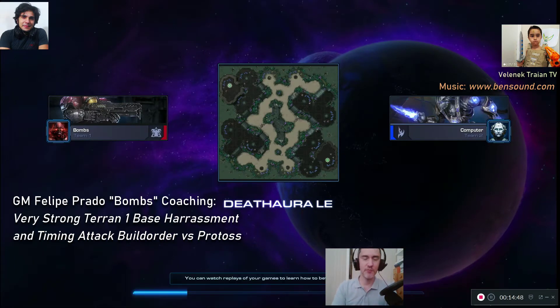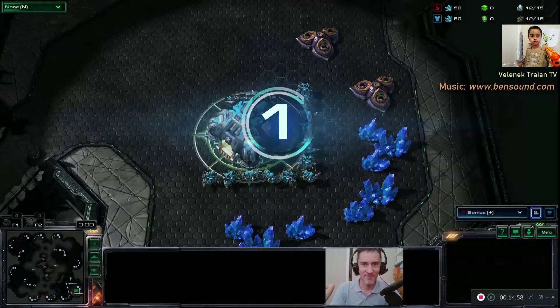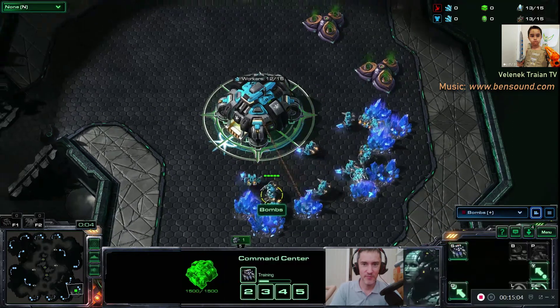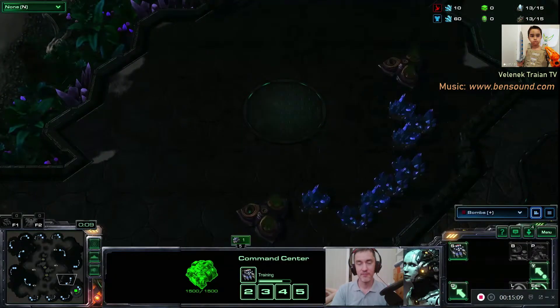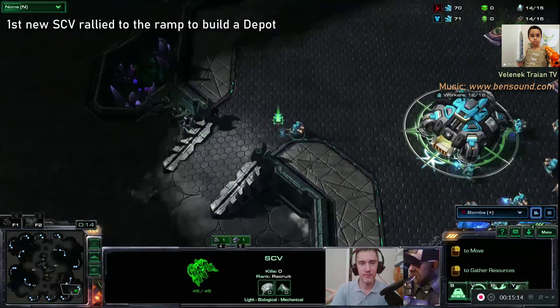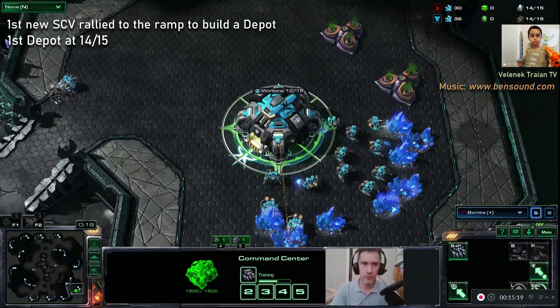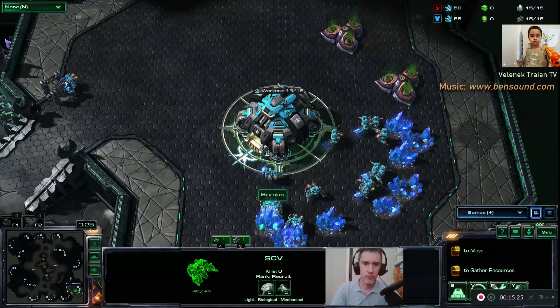That one is too complicated to execute, too hard. I don't want to force you to use even your foot to micro — too complicated. This build consists of doing a Widow Mine drop, and the Widow Mine is going to be invisible because we're going to make an Armory. Followed up by mass Marine, Marauder, Stim Pack, timing attack. Just to give you a brief idea.